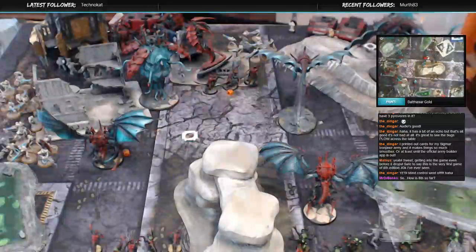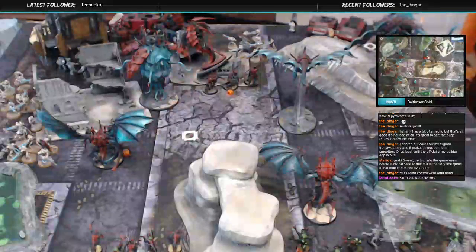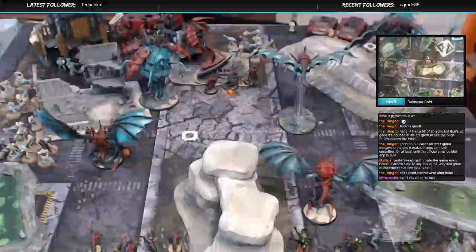Banks, how's eighth so far? Pretty bloody so far. This is bottom of one. Gun lines seem scary to keep in one piece. Yeah — bring your conscripts. Definitely need bubble wrapping with your coin, I'm sure.